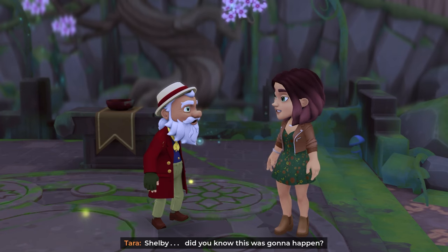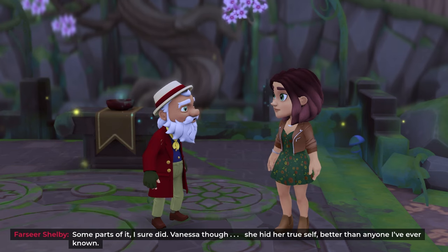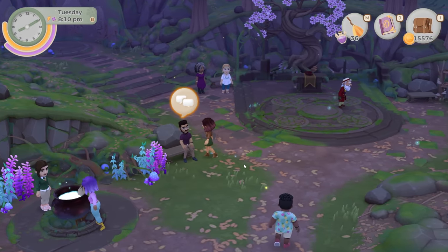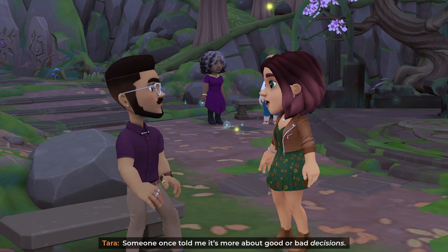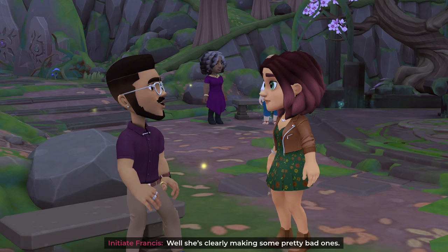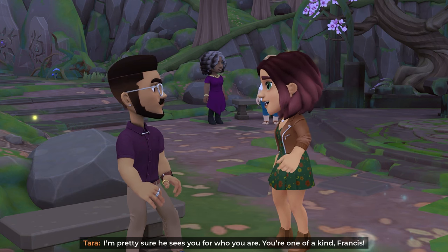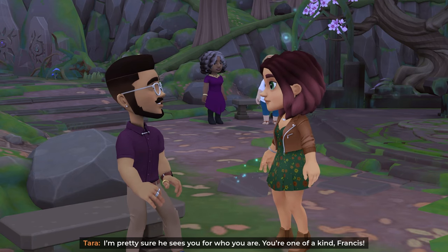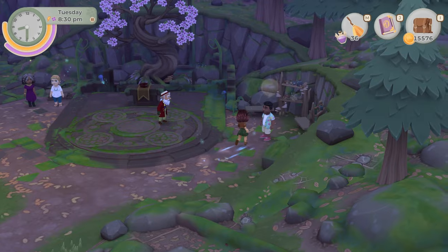'Shelby, did you know this was gonna happen?' 'Some parts of it, I sure did. Vanessa though — she hid her true self better than anyone I've ever known.' Some witches do turn out to be pretty bad. Someone once told me it's more about good or bad decisions — she's clearly making some pretty bad ones. 'How is Angus ever going to accept me if people like Vanessa terrorize our town?' 'I'm pretty sure he sees you for who you are. You're one of a kind, Francis — he's still calling you schnookums, so I think you're probably going to be alright.'